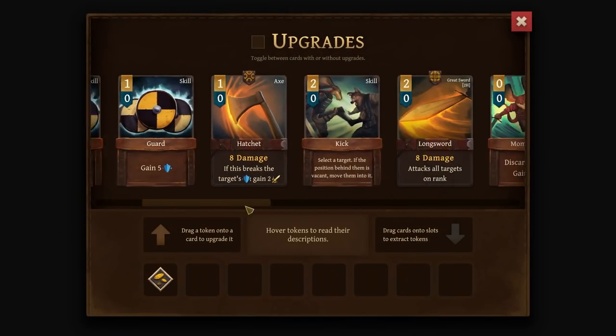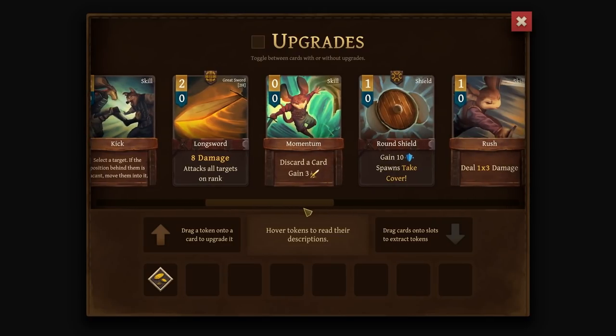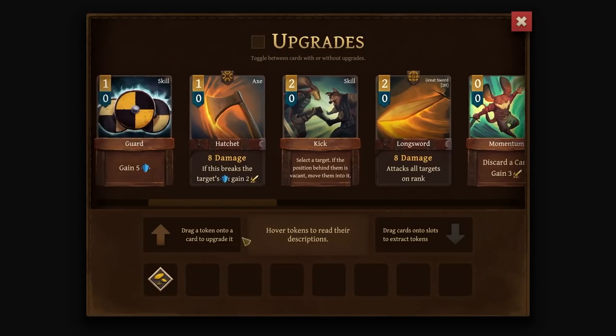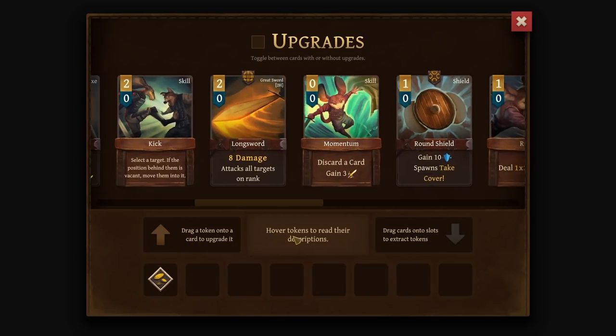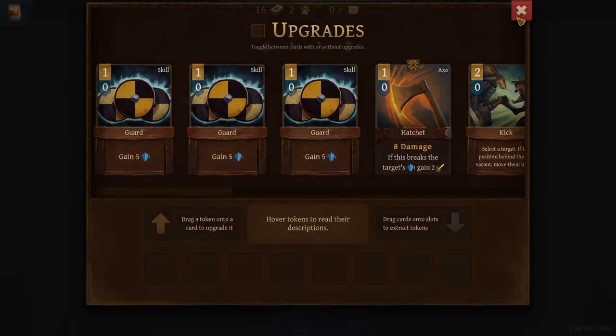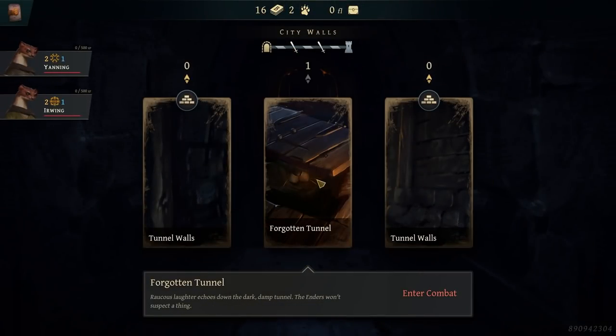Okay, gain ten — whoa! Gain money. It's not much, but it helps. And something that I'm guaranteed to use every single time it goes by. Round shield is a really good defensive card, so I'll put it on that, at least for now. I'll have to remove it later.